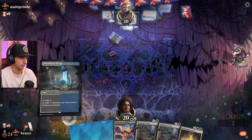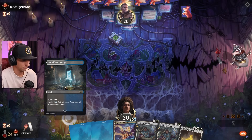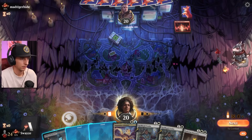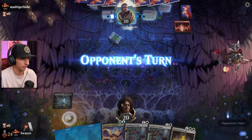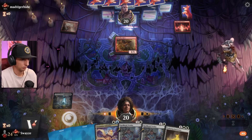Going first with a really good hand — keeping this. I am lacking white sources to get down the Innocence, but hopefully with the Spellbook Vendor we can make it happen. Uh-oh, we do not have the High Noon. Shoot — if we did, this would be a lot better.